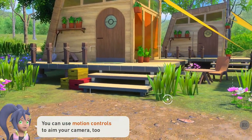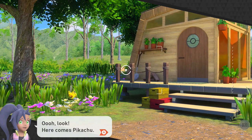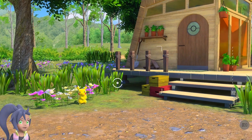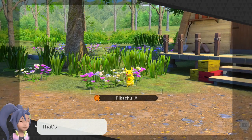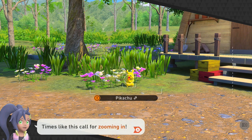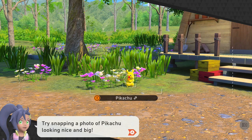You can use motion controls to aim your camera too! Oh hey, look at that — it's the mascot. Try getting a shot of that. Did you see that shape appear around Pikachu just now? Whatever that shape is around is the subject of your photo. Great job! But since Pikachu's a little far away, times like this call for zooming in. To zoom in, just hold the ZL button. You'll stay zoomed in until you let go. Try snapping a photo of Pikachu looking nice and big.